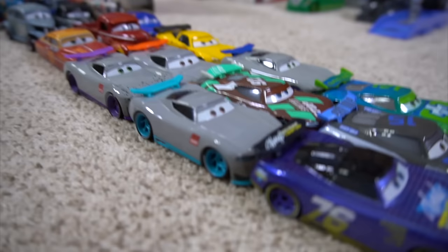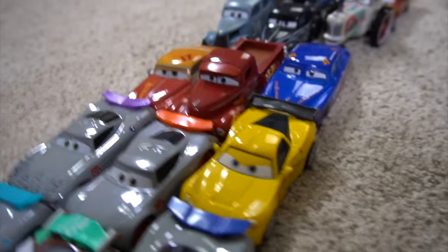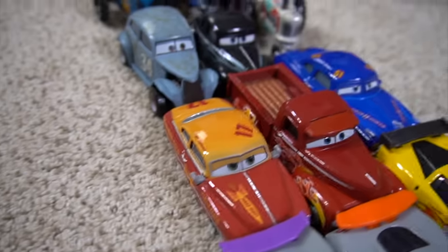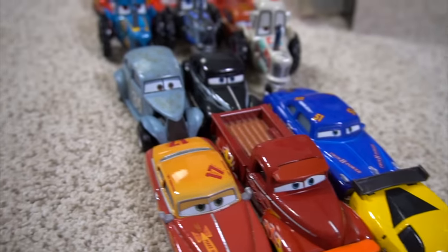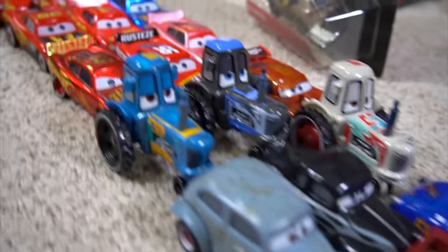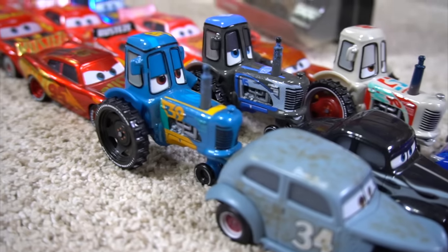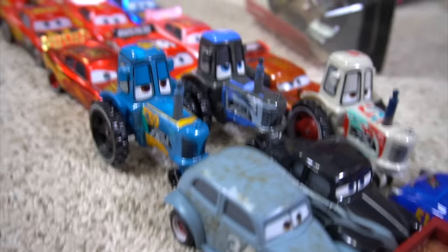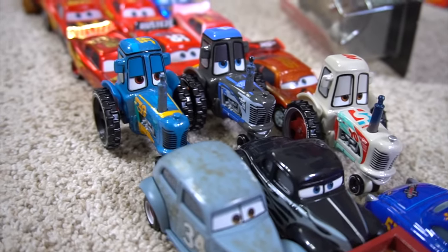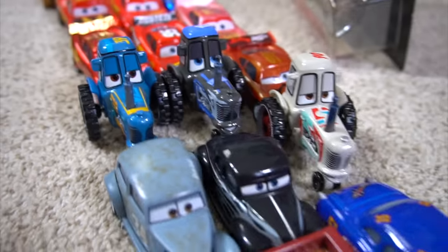Then you got some of the rookie racers — the rookie next-gens, just learning how to race. Then we've got Jeff Gorvette — he comes to the race as a fan. Then you got Smokey and his crew: Junior Moon, River Scott. Then we've got some of the tractors and we need to get a few more — we need a Shiny Wax, a sputter stop, a Clutch Aid, and a Rev-n-Go tractor.